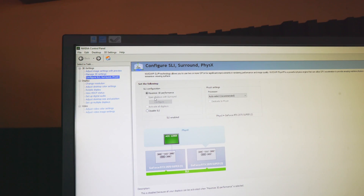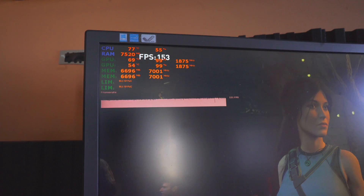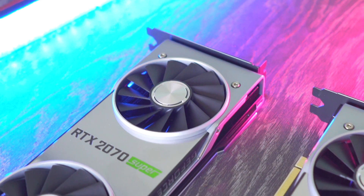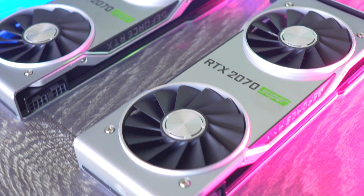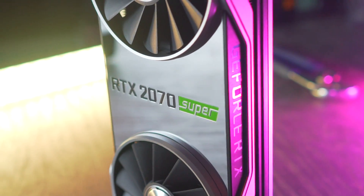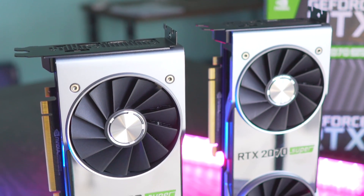That said, SLI from the numbers I've seen here today does work better than Crossfire, both in terms of scaling and the number of games supported. If you're a AAA gamer, it's more likely than not that SLI will be supported in very popular titles. Though do keep in mind the heat these cards put out — the top GPU is going to get hotter — so you'll want seriously good cooling and a good power supply to go with two of these cards. On average, the numbers here today show it pulling ahead of a single 2080 Ti, which costs roughly the same money.